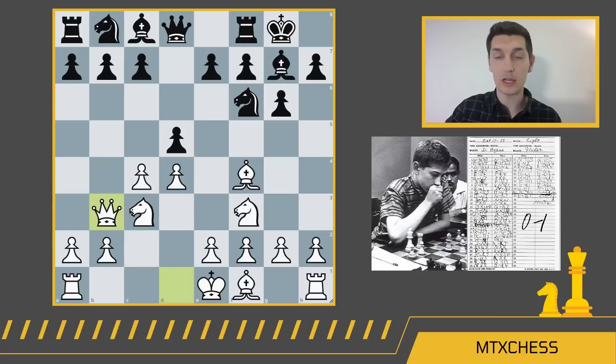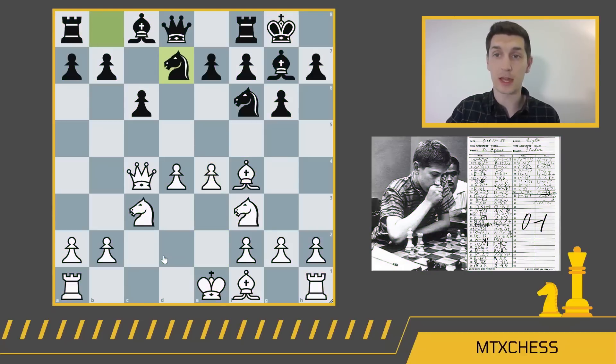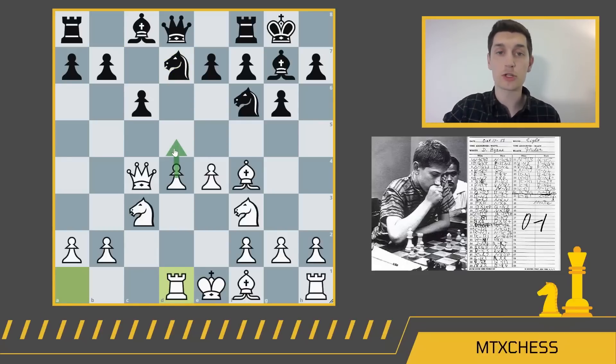White played the Russian system, which is when they play Qb3, and after dxc4, Qxc4. It may seem a little bit strange to move your queen so much here in the opening, but that's actually the normal response for white in this position. Bobby played c6 — the point of this move is to get the c pawn off the weak c7 square, which was being ganged up on by both the queen and the bishop, and c6 takes away these two outposts from the white knight. After e4 from white, we get Nbd7. White continues with development, playing Rd1, getting that rook to the center. If you can push this pawn and blow up in the center, this rook is going to have great control of the all-important d5.